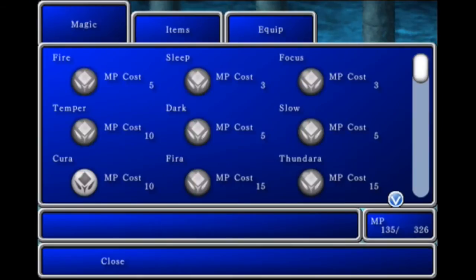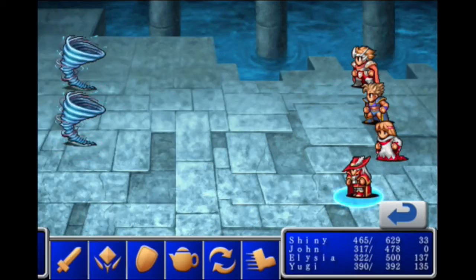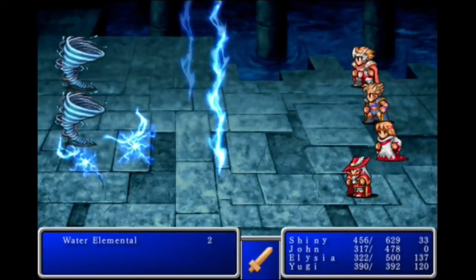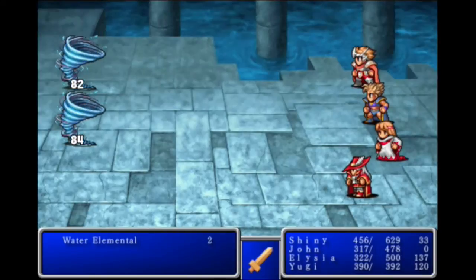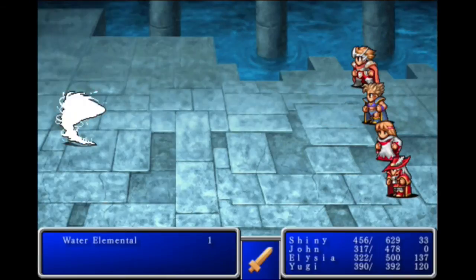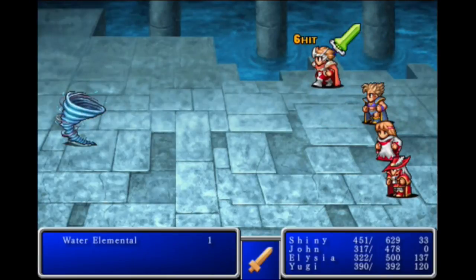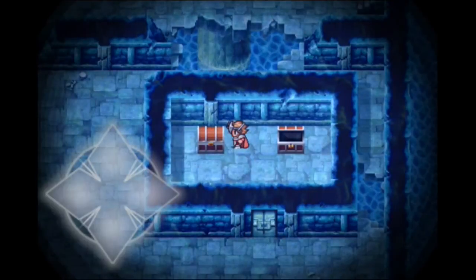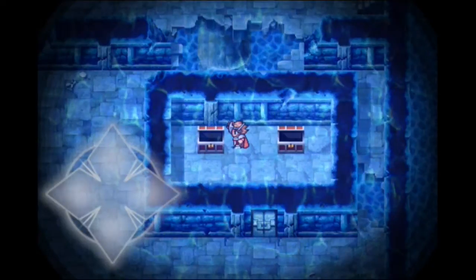I'm going to go ahead and take you down with a Thundaga. Are these things powerful? Pretty sure they are — they're fixed encounters. That didn't do as much as I thought it would. At least that one's down, and that one's down too. Water elementals are down. Nice experience once again, and a lot of gil.